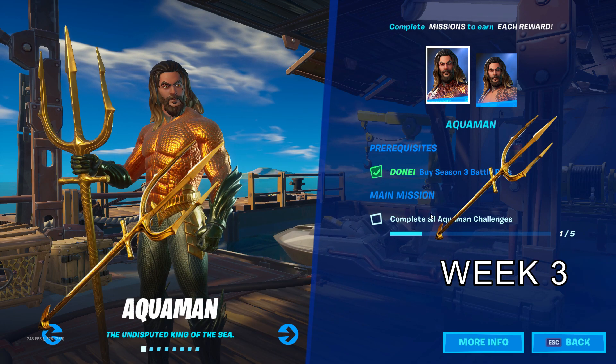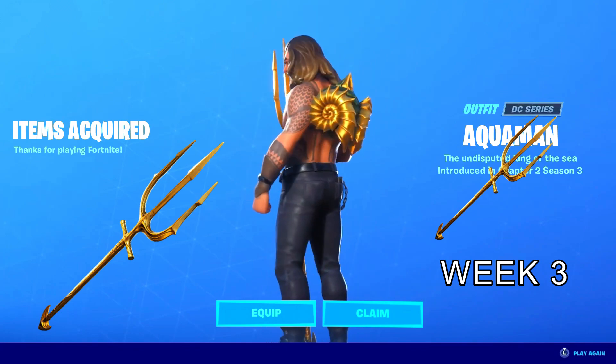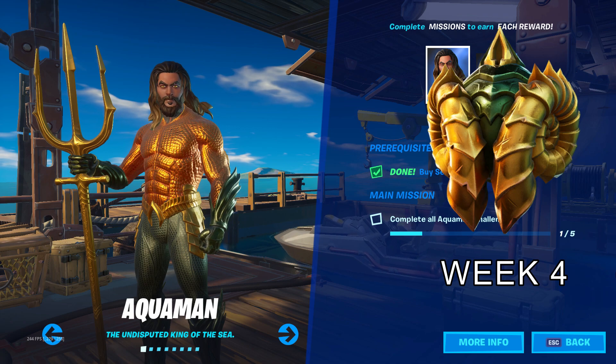In the third week, if you complete the challenge again, you get the pickaxe — Aquaman's Trident pickaxe — which looks awesome; I think it's the best pickaxe yet. In the fourth week you get the back bling, the Supreme Shell back bling for Aquaman.